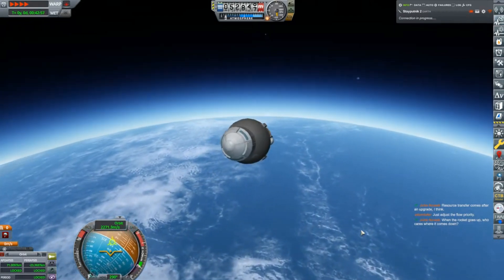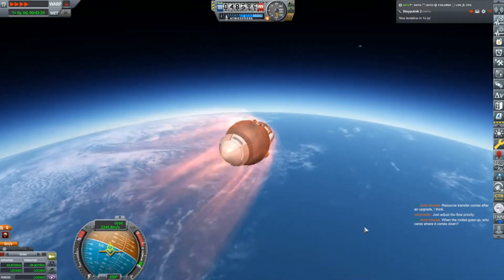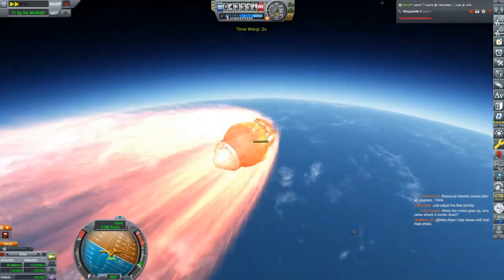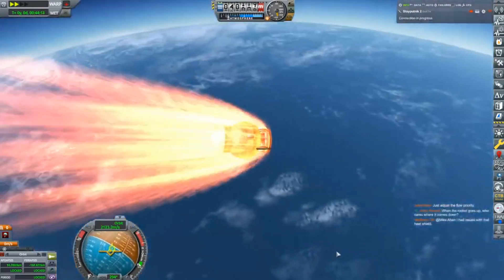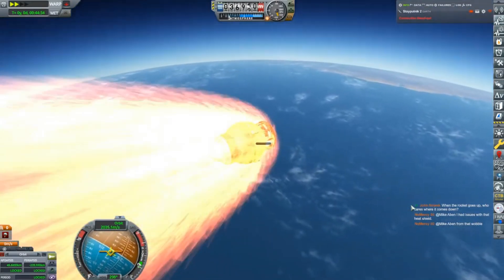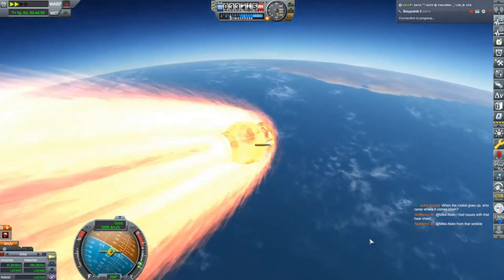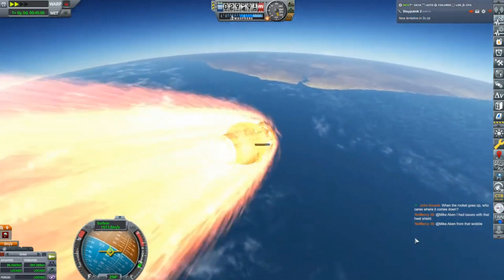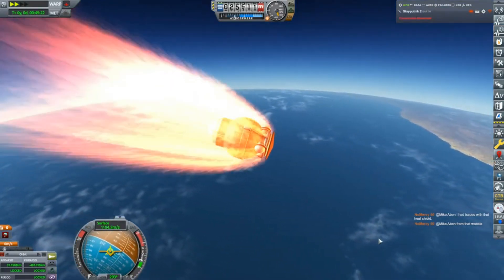Resource transfer comes after an upgrade. I'm seeing some issues with the heat shield - I can see the thermal gauge and it's not very encouraging. I can see Africa looming but I don't think we'll make it there - I want to land in the water anyway. Okay, the worst seems to be over - that is good!